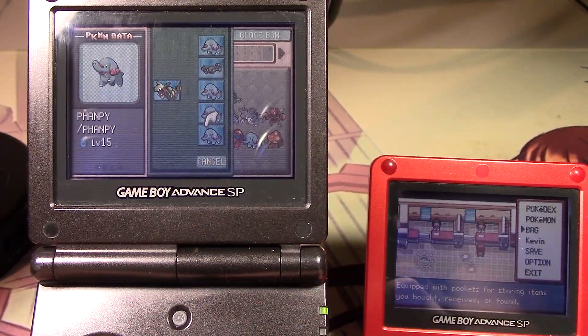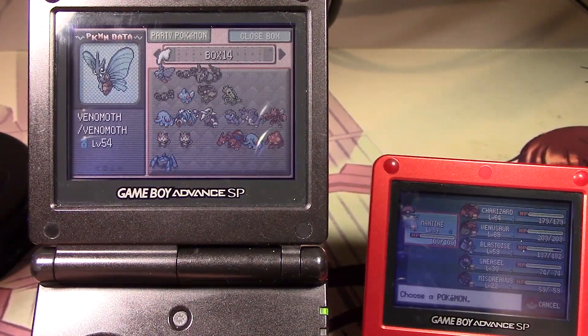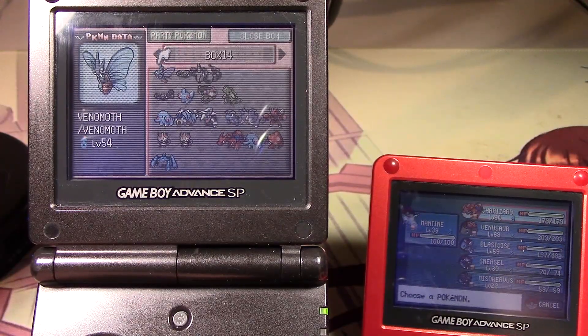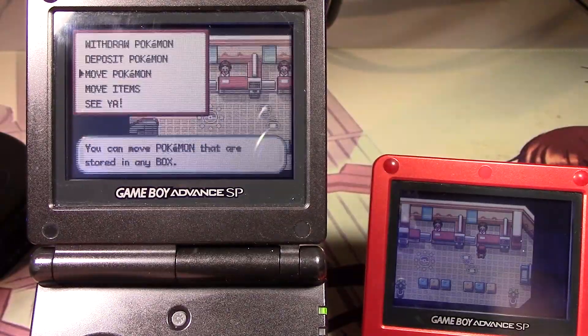Yeah, I need a Leaf Stone to evolve a Weepinbell anyway, so I want to keep that on. So everything but Blastoise. Okay, let's do this.